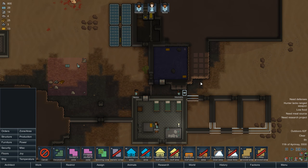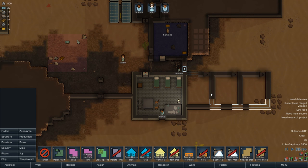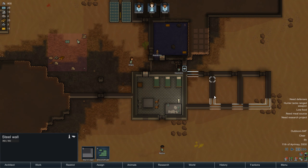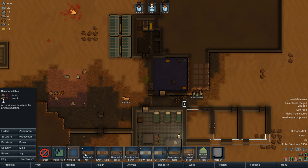Hey guys, how's it going? Whamble here. Welcome back to another episode of RimWorld. Today we have to solve a few problems, most notably the fact that we're out of iron, because I built all this steel wall out of iron to move the beds over there, so I can put my stone cutting table in here so they're not working outside. But apparently I'm going to have to put my stone cutting table somewhere else, so let's go ahead and do that really quick.